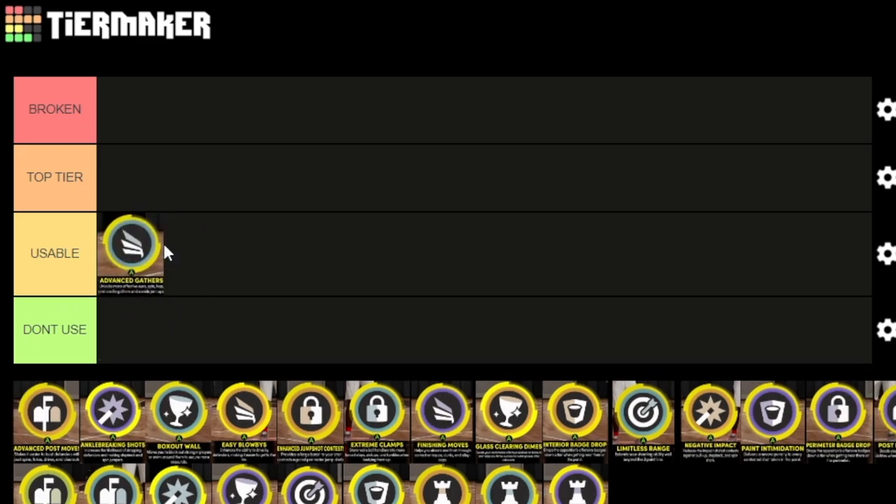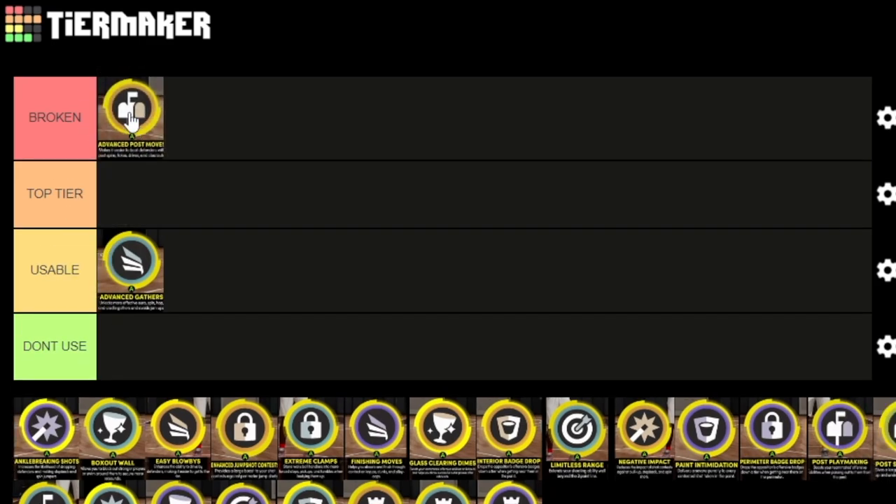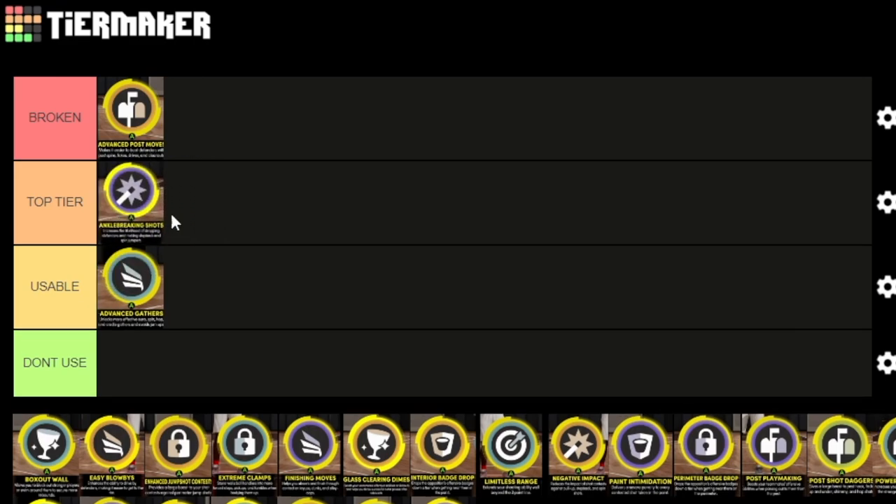Advanced gathers has some overpowered stuff to it — it's pretty much fancy footwork from 2K20 but as a takeover. Advanced post moves is pretty much for whenever you want to do a drop step, post spin, stuff like that. The drop step portion is broken, everything else is top tier, but the drop step is what makes it broken. Ankle breaking shots I would say is top tier — it helps you make a lot more spin jumpers.